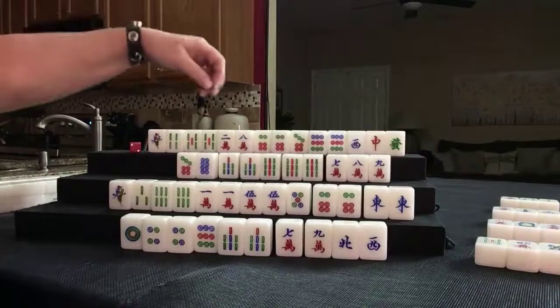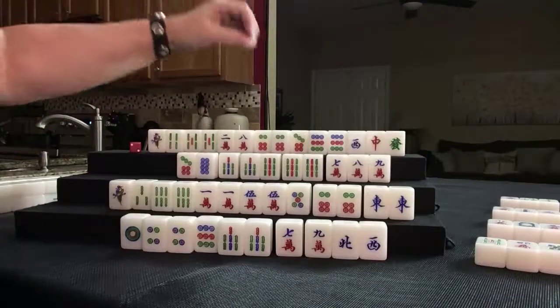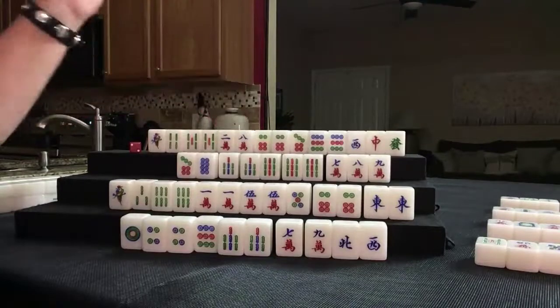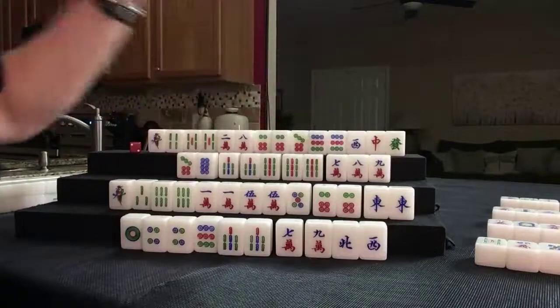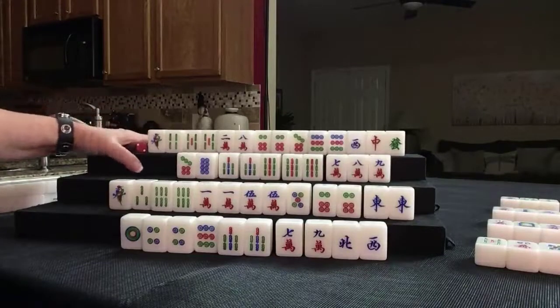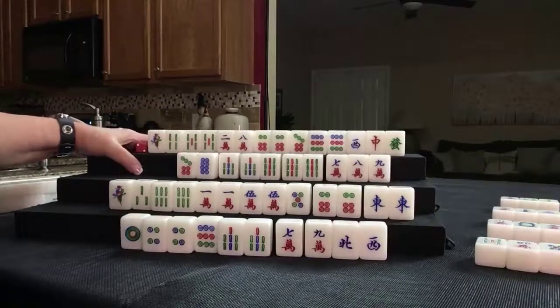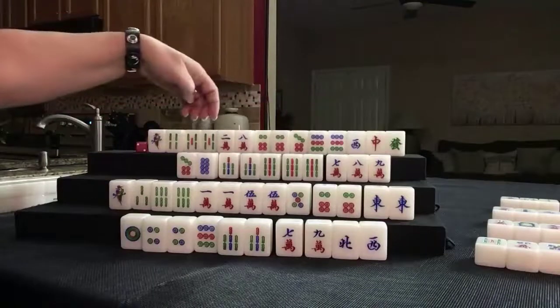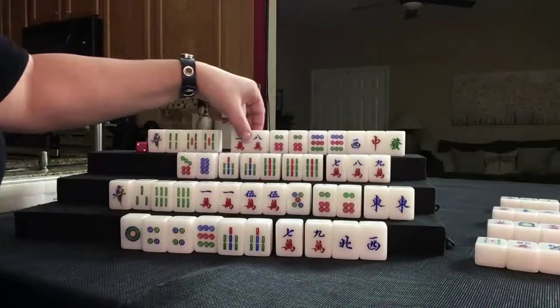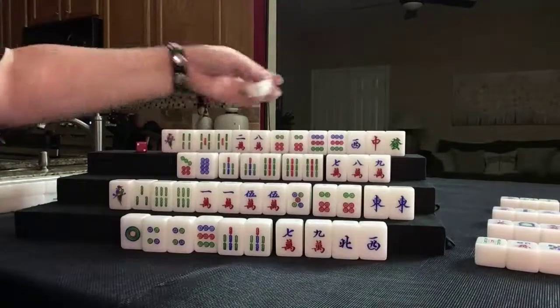We need to make a decision here. We need a 3 dot — none are out. We need a 7 bam — none are out. We need a 5 crack — none are out. We have 1, 2, 3 pair — we could switch to all pong. That's three blocks. The thing about lesser honors and knitted tiles is you have to draw specific tiles, and none are out though. We really don't need the 7 even if we switch to all pong. Let's get rid of the 7 dot — we can still do lesser honors and knitted tiles and could still switch to all pong.